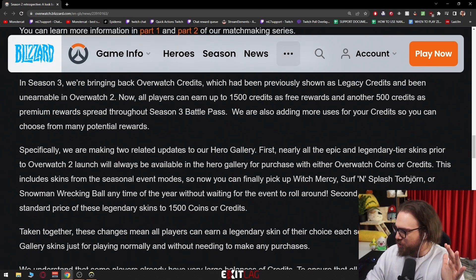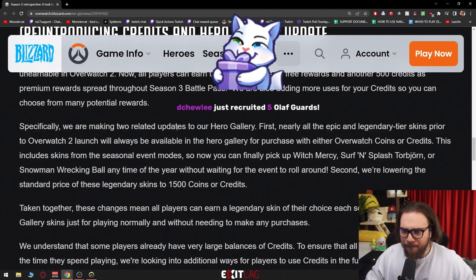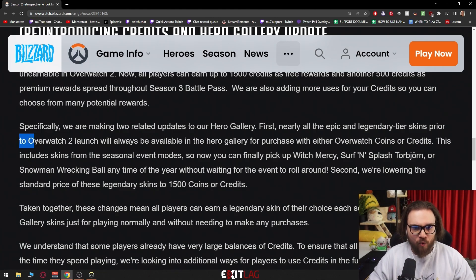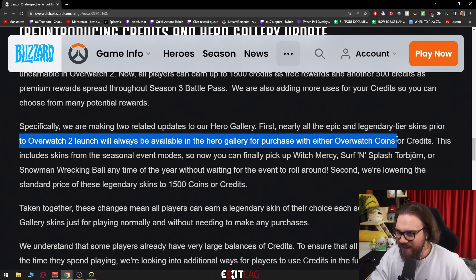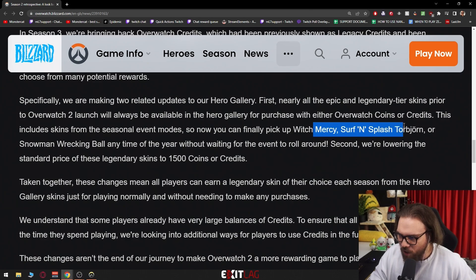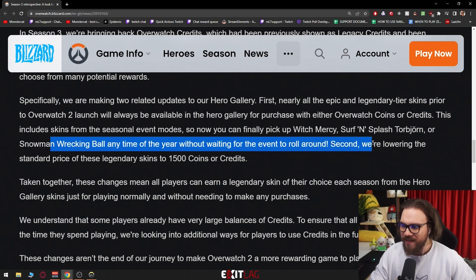Specifically, they're making two related updates to the hero gallery. First, nearly all epic and legendary tier skins prior to Overwatch 2 launch will always be available in the hero gallery for purchase with either Overwatch coins or credits. This includes skins from seasonal events, so now you can finally pick up Witch Mercy, Surf and Splash Torbjörn, or Snowman Wrecking Ball any time of the year without waiting for the event to roll around.